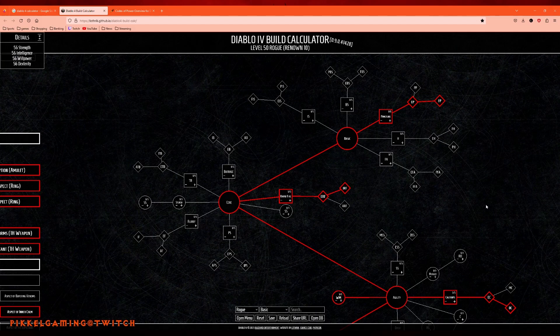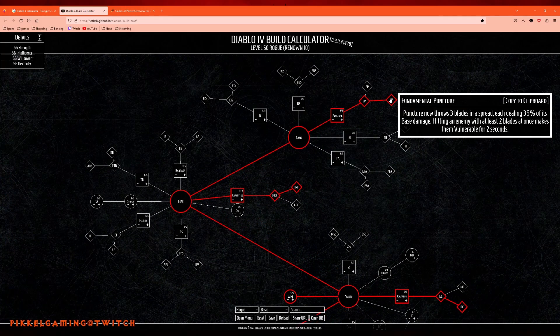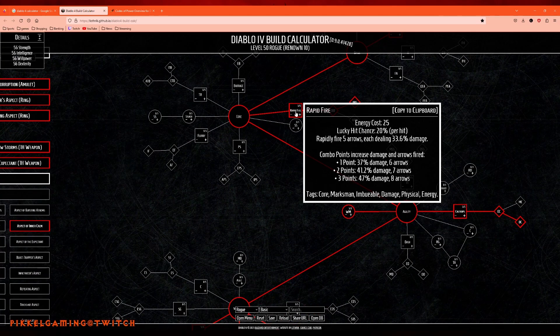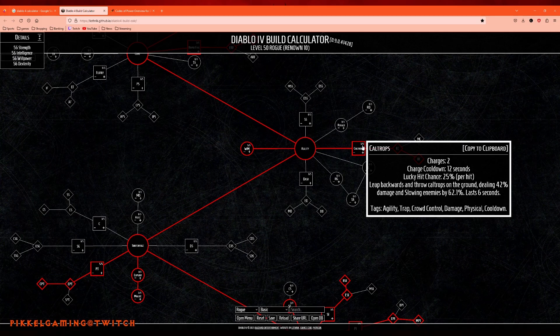Let's take a brief look at the skill tree — the idea of what I was working with during the beta and server slam weekends. I usually went with Puncture, because of the guaranteed vulnerable that you can apply as long as two blades out of the three hit your target. Very strong against bosses and champion mobs. I like Rapid Fire a lot — good strong skill. I'm always a sucker for AoE slows.